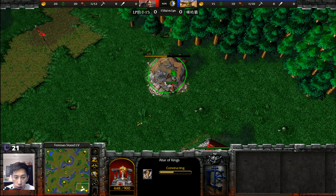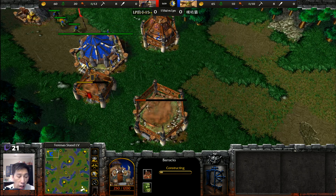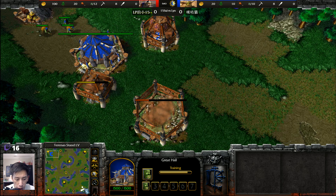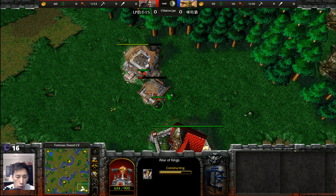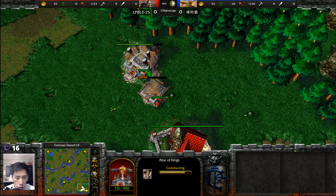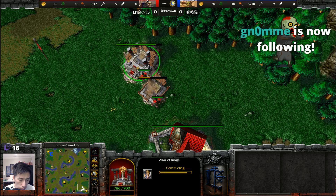Mountain King is a very popular hero on Terrannus Stand, but if you don't know what your opponent's race is going to be, I could see you going for Archmage. Any other hero choice — Paladin or Blood Mage first — would be quite a shocker. Thanks to Gnome for the follow.